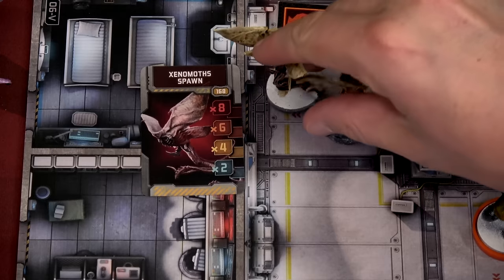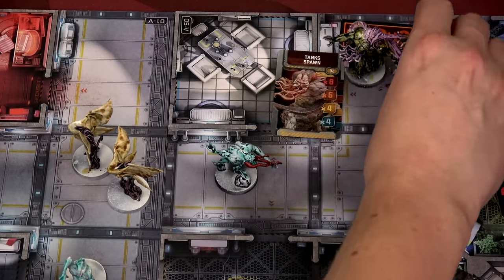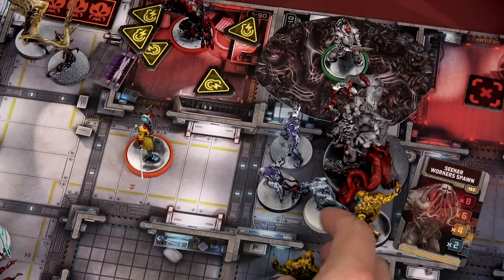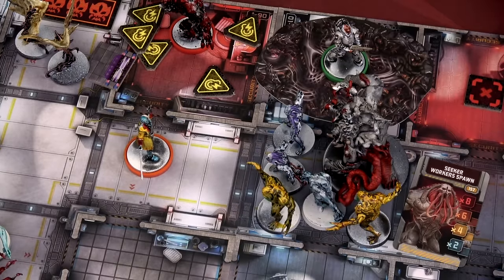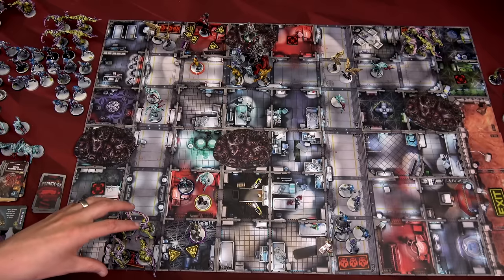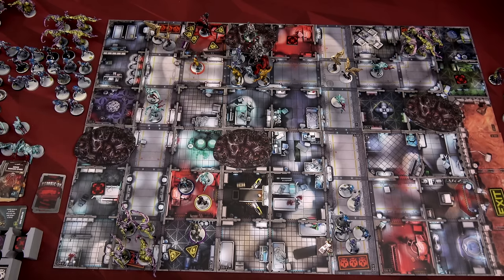Four tanks are spawning — they have two health so you need a weapon that deals two damage or concentrated fire. Two more xenomoths and four more tanks appear on another side. With that flamethrower, taking out the stepmother and all the surrounding enemies would give us 10 XP — which could be good or bad. We end the round by removing all sound tokens and head into the next round. Doc is going to use that flamethrower.